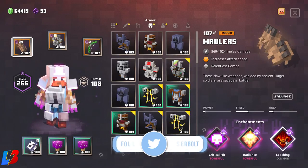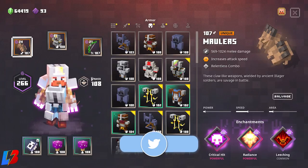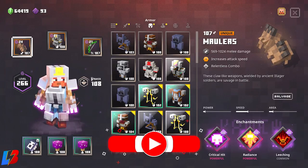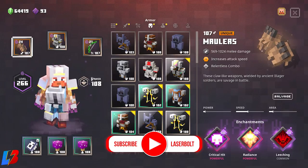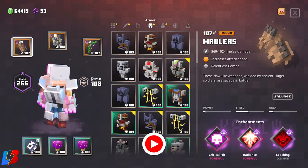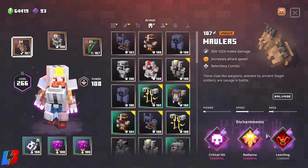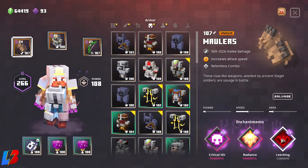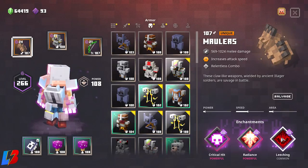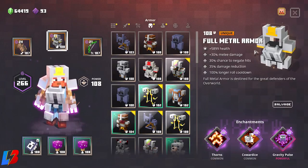You can put anything on the Molars that gives more damage output — like Sharpening or anything that makes them even more powerful to kill enemies quicker. I personally like Radiance and Leeching because you get your health back, but you can definitely swap Leeching for something that gives more damage to clear enemies even faster.